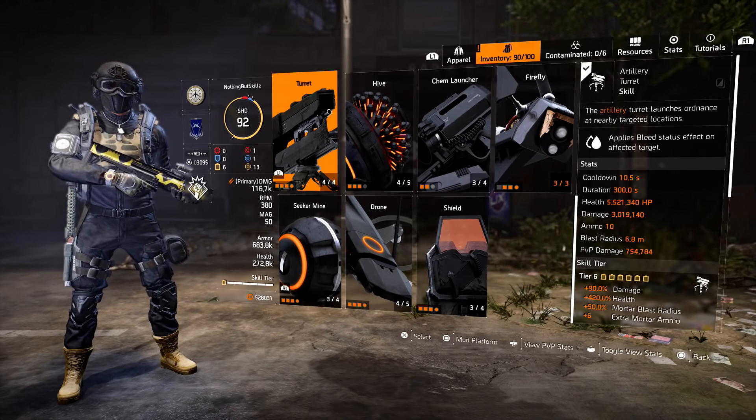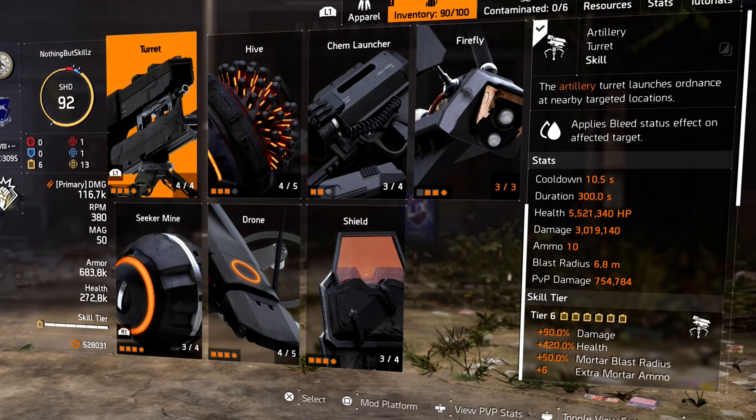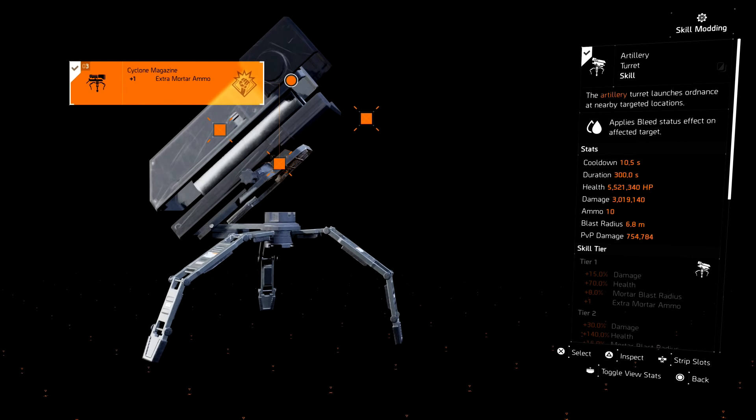For the skills, I am running the artillery turret - the mortar turret. It applies a bleed status effect if you don't kill the enemy, which is why shock and awe works really well. It has a 10-second cooldown, which is great because we have all that skill haste. The damage is almost 3 million, the blast radius is 6.8 meters, it has 10 shots, and we are at tier 6. I have a damage mod, a mortar mod for 2.9% damage, skill haste, and one extra shot.